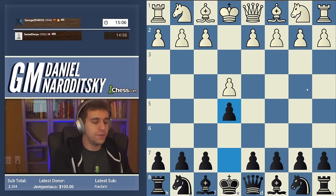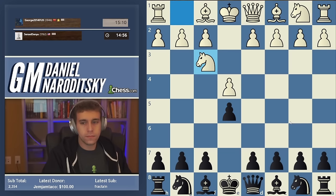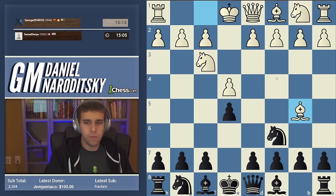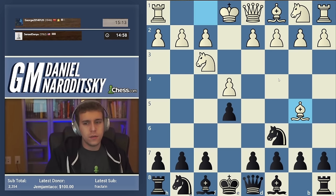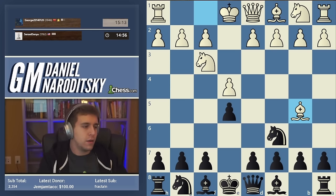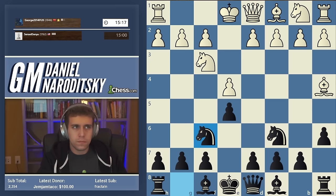Let's go conventional, e5, traditional style. Let's see what we face - Italian, probably still the most common. Five eleven months - this should be Ruy Lopez. I've been advocating for the main line. I don't really think that if you're an e5 player you should be experimenting too much against the Ruy Lopez. So a6 is the first move, and now we go knight f6, main line.